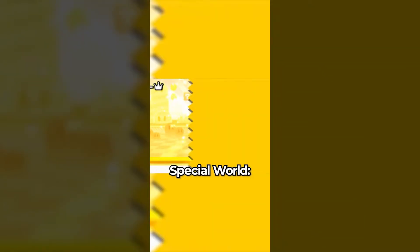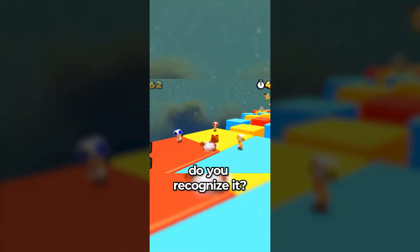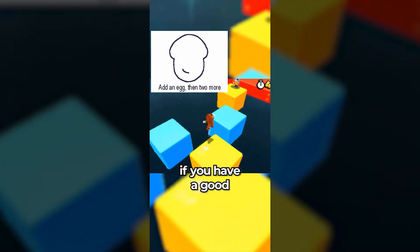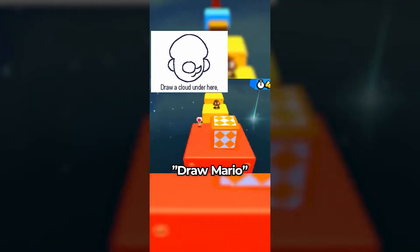Did you know that in Super Mario 3D Land, when you reach the final Special World — Special World 8 — the song playing in the background can sound familiar? If you have a good memory, you'll realize that this song is a remix of the Flipnote Studio song, Draw Mario.